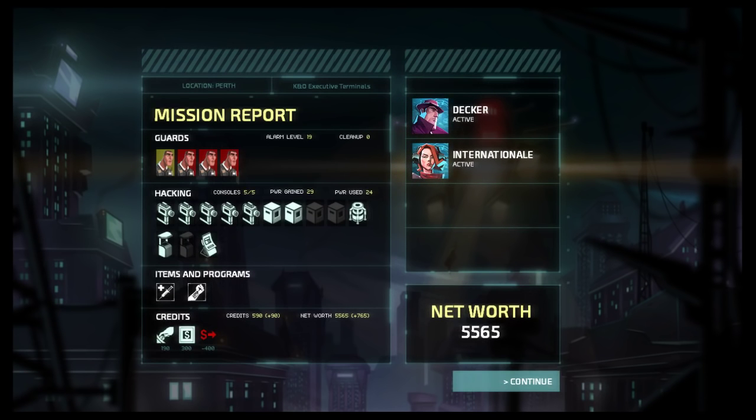I gained 300 and spent 400, and I stole 190. I missed two safes, and apparently there was another shop - a secondary server terminal in the last mission that lets you get new programs. I really would have liked that. That's all done, and I now have better net worth. Power gained, power used, consoles - I got all the consoles - and I got Titanium Rods and med gel.